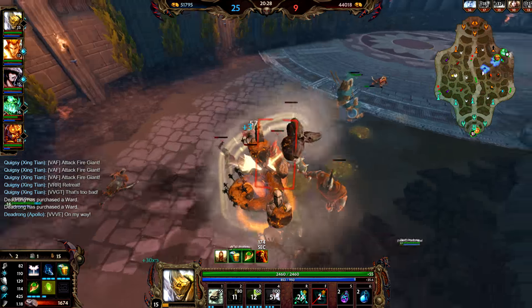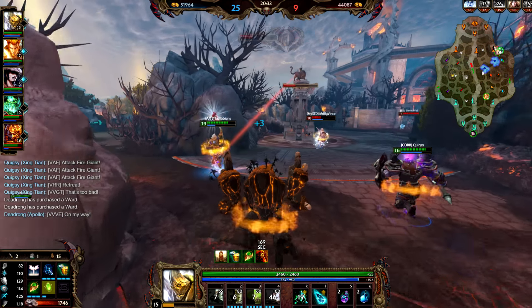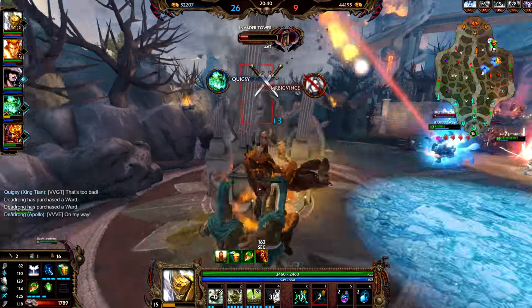There are things that counter Geb as well. A silenced Geb is a useless Geb - so anyone that can lock him down, push him away, silence him, or basically keep him useless makes it very, very hard to be a good Geb, and can counter him very hard.